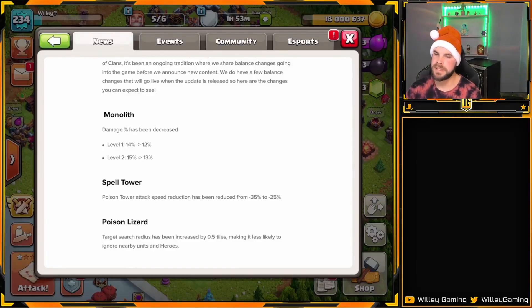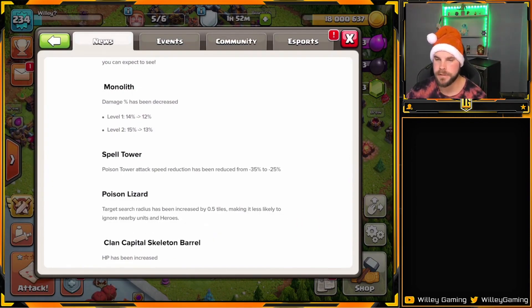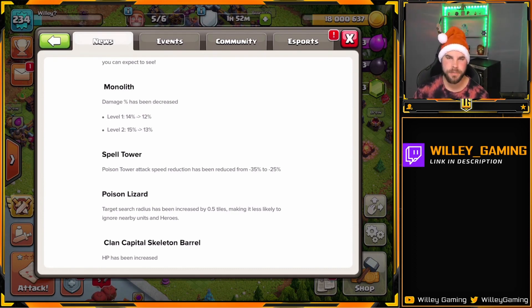The very first thing announced a few days ago were some balance changes for the December update. The monolith will be getting a slight nerf, as will the spell tower when it is set to poison mode. We'll see a decrease in damage from those defenses. We're also going to get a little buff to the poison lizard, and overall these things should make Town Hall 15 just a little bit easier.